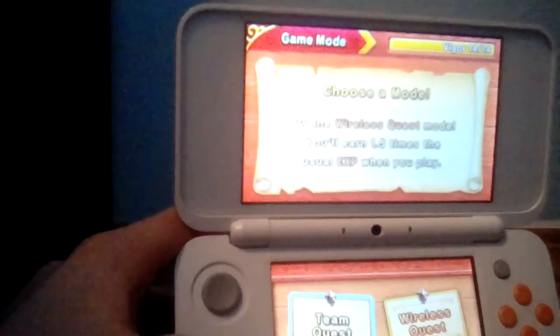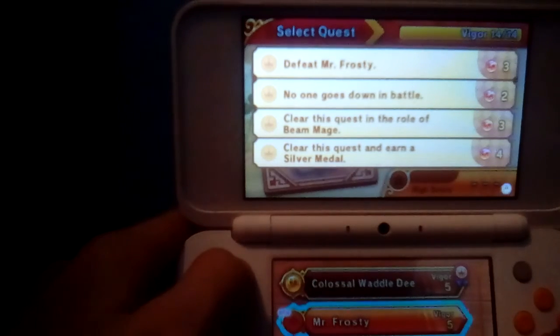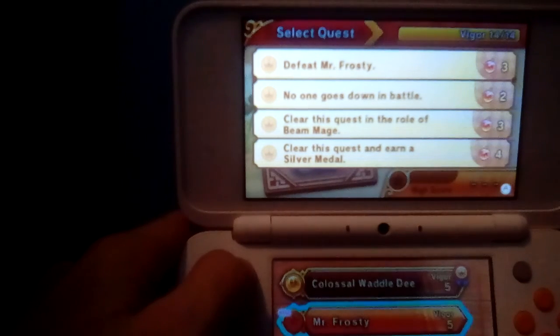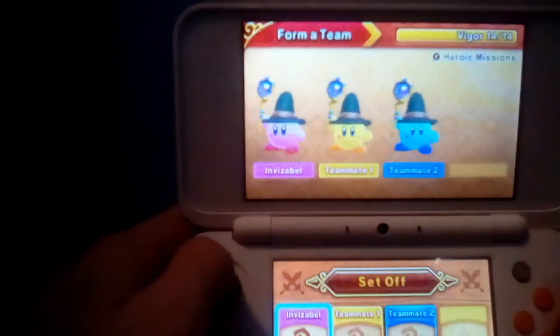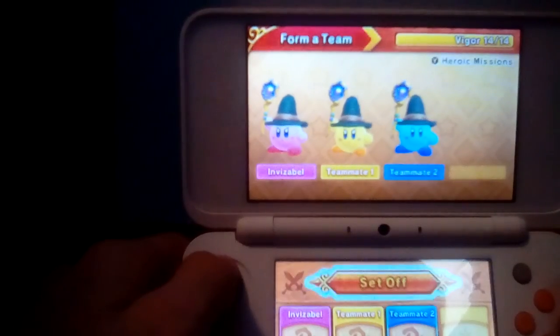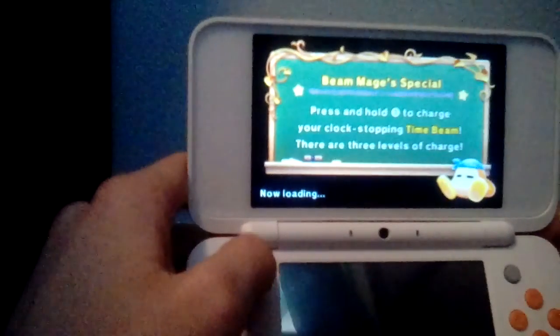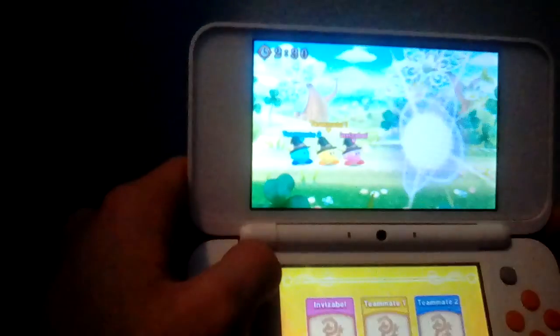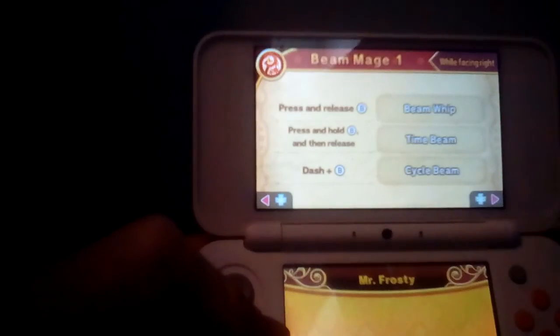I'm not sure if we need the Beam Mage this next time — let's see. So yes, we do: defeat Mr. Frosty, three Gem Apples, no one goes down in battle, two Gem Apples, clear this quest in the role of Beam Mage, three Gem Apples, and clear this quest with a silver medal — four Gem Apples. So it's still triple Beam Mage squad! Let's do this. Triple Beam Mage for the win!